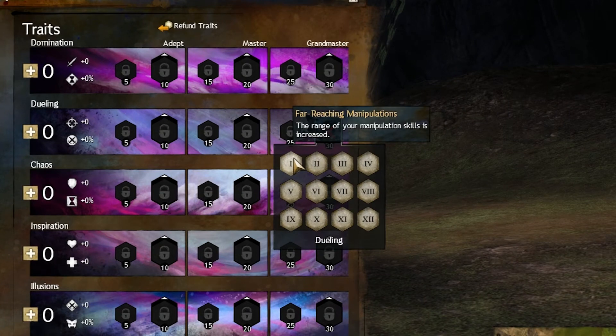Starting with Far Reaching Manipulations — this is actually a pretty bad trait. It doesn't give you that much more range on your skills. I used it with Blink and it just wasn't worth the slot.